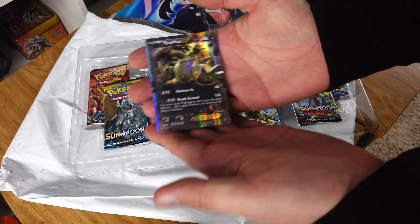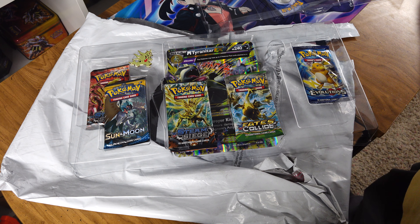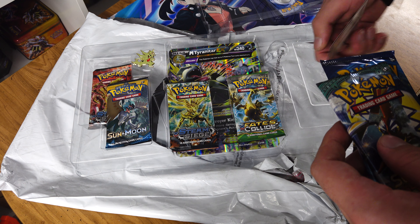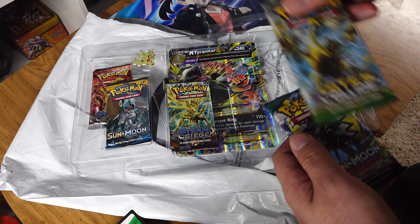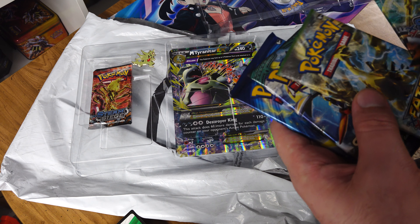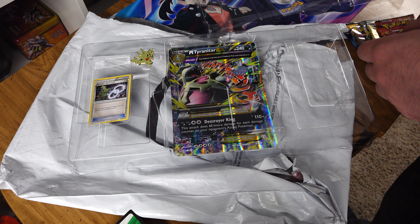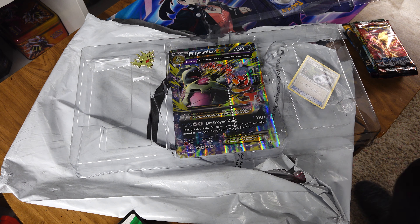We got our Tyranitar EX here. Mega Tyranitar is still in the front. Then we have a non-opened Sun and Moon Guardians Rising, an XY Evolutions, an online code, X and Y Fates Collide, X and Y Steam Siege, Sun and Moon, another X and Y Steam Siege, and a Tyranitar Spirit Link. Is this one supposed to be in there?